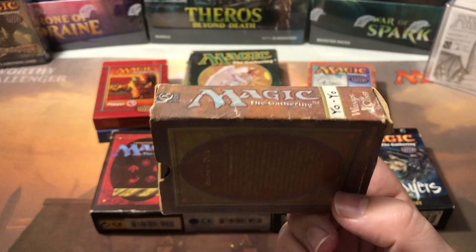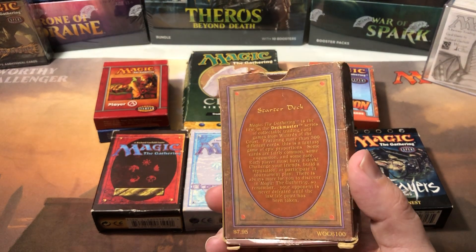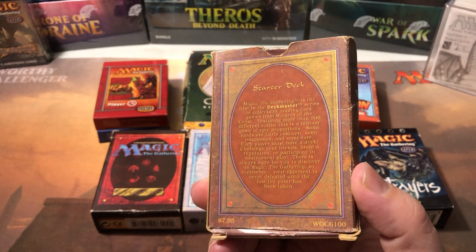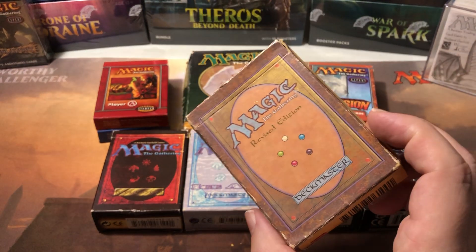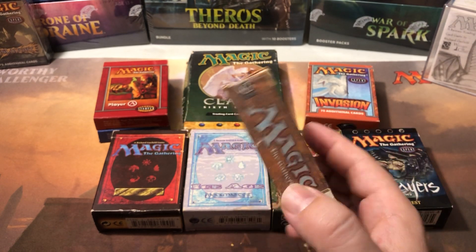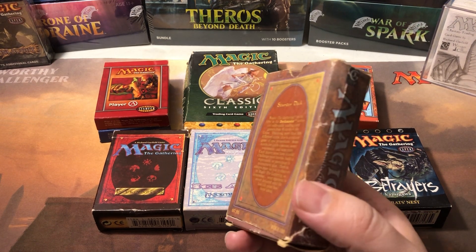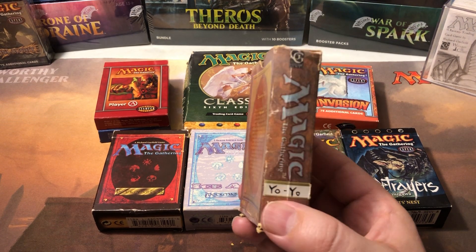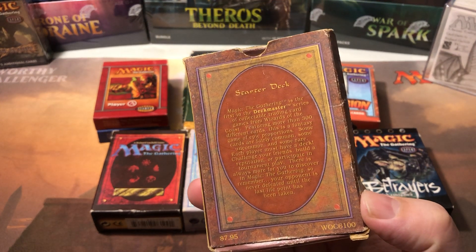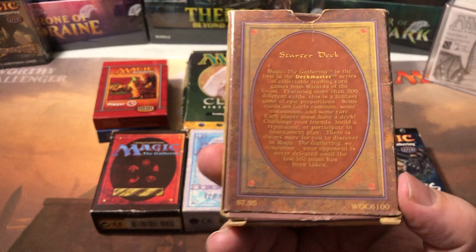The concept was that you'd get all your lands and a good amount of stuff to start building decks. They were all five colors — no specific format, scheme, or color combination. It was literally just random, basically four booster packs thrown together.